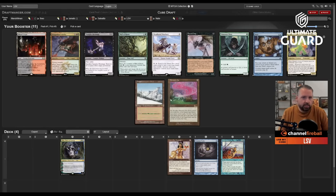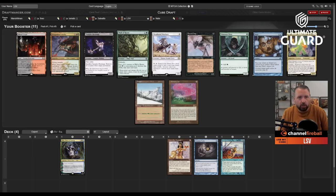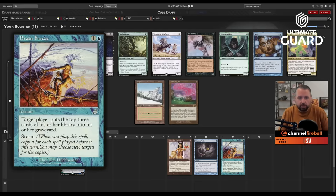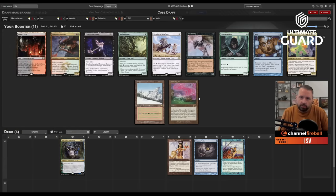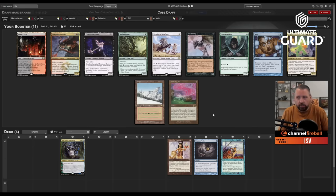This pack has Daze — pretty nice — and Taiga, which is good for Oko. There's also Wall of Roots and Memory Jar. With Brain Freeze I kind of want Memory Jar. Memory Jar is really strong at decking them — by itself it mills them for seven. If I can go Jar, LED, Probe, Brain Freeze in one turn, that's already 19 cards. I'm taking the Jar.